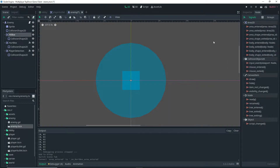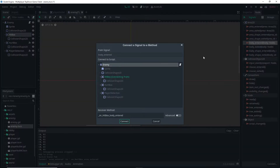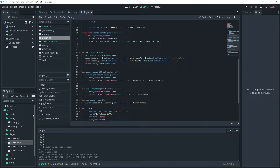Instead of adding an Area2D to the player as a hurtbox, I'm going to use the enemy hitbox. Add a body_entered signal for the hitbox and connect it to the enemy. Inside that function, write: if body.is_in_group('player'), then call body.damage — the damage function we're going to write on the player.